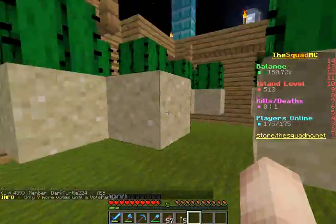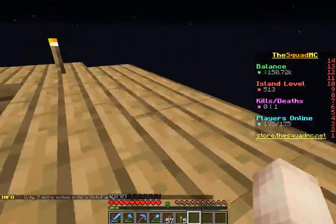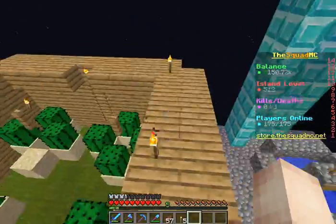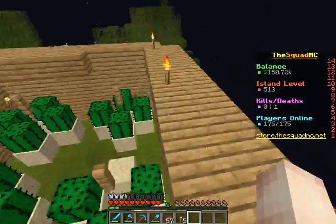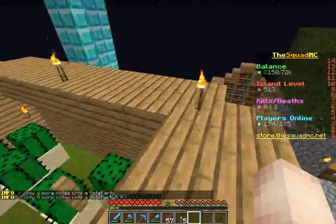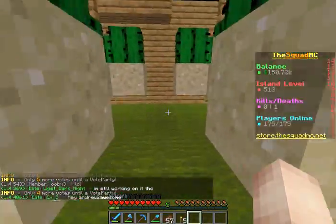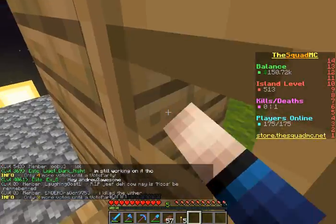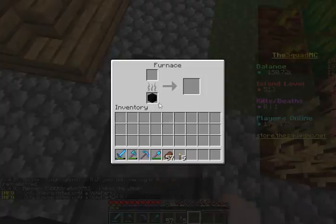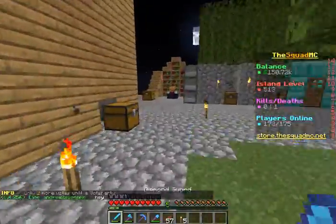The good thing about building this above ground is you can build it up as much as you need. This is the type of thing you'd only make in skyblock when you can sell it, because I don't think I'd ever want to make this much cactus green dye honestly. For a giant building project I'd just make a green sheep.